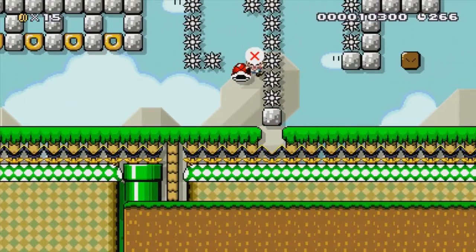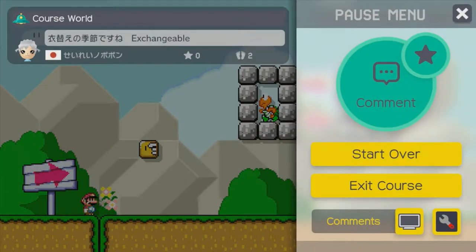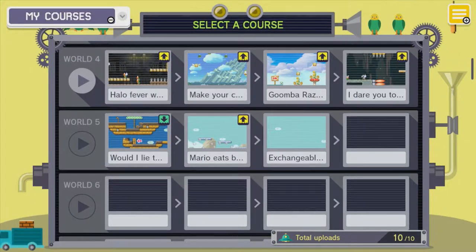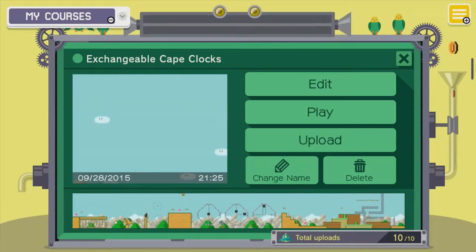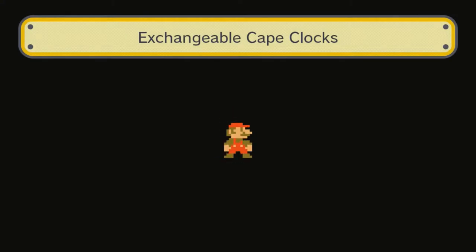Alright guys, that's going to do it for this part. So let me try and meld these three together, and I will come back. Alright guys, I'm back. Here's what I've come up with. I took all three levels and I give you... Exchangeable Cape Clocks. That is the name of it. Let's play it. Took me a bit, because I wanted to make sure I hit all the important elements. You tell me what you think.